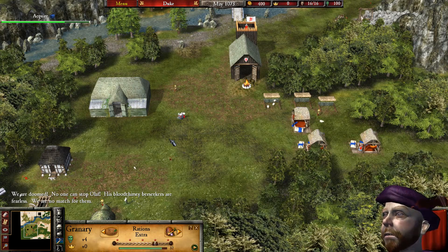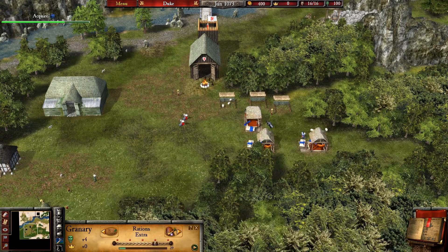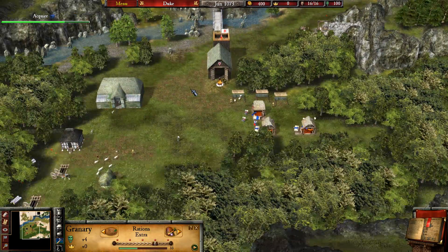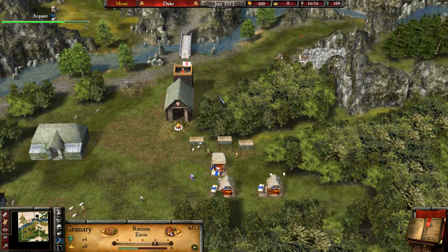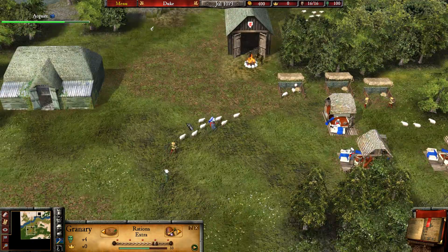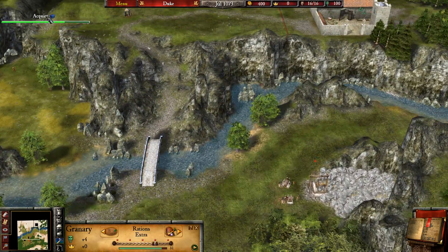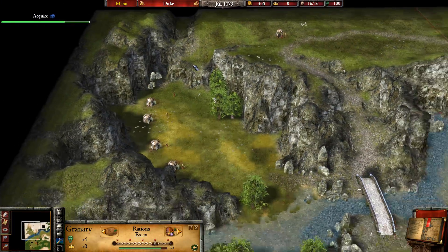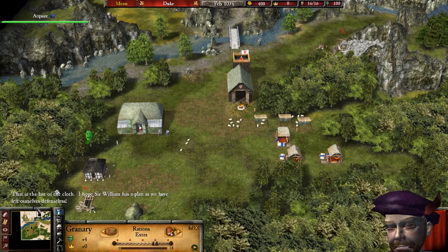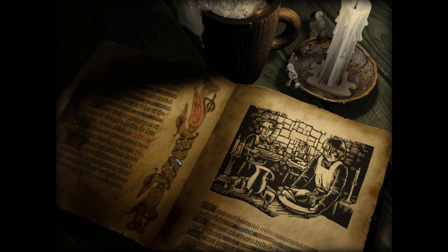We are doomed — no one can stop Olaf. His bloodthirsty berserkers are fearless; we are no match for them. I made a little cut there. The people are still producing and getting their wool — we're really close. Unfortunately berserkers are on their way, which is a little concerning. I think they're sending over troops. The Flemish have not sent any archers our way because we haven't offered them enough wool. I'm just waiting for some berserkers to come out of nowhere. That is the last of the cloth.